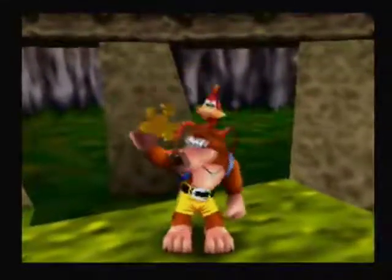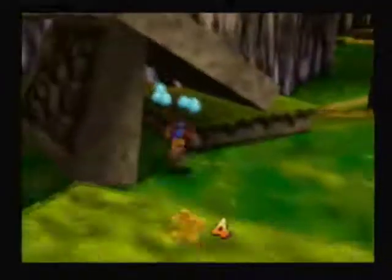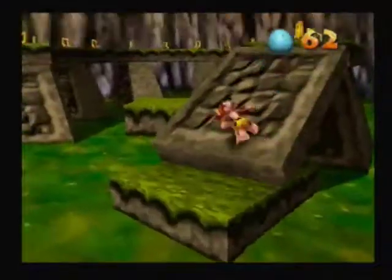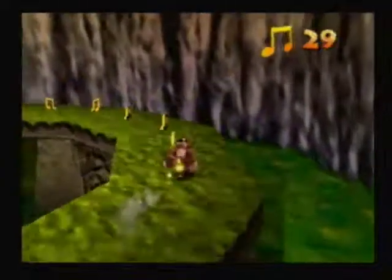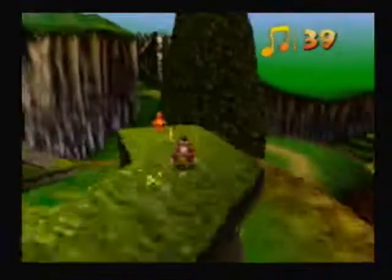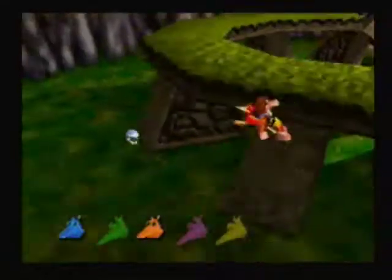This is a Jiggy — it brings us up to four. If we look carefully there's some eggs there. Now if you go up there there's some notes — you wanna get them. If you look down you saw a Mumbo Token. Don't forget to get this one, or you won't be able to get all the Jiggies.